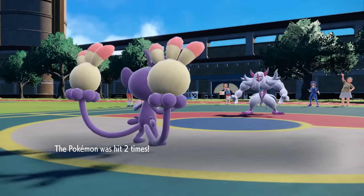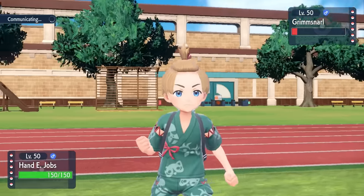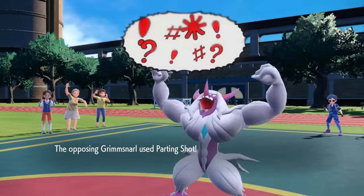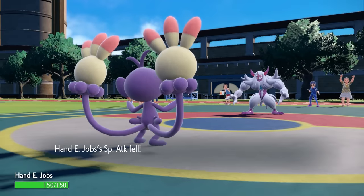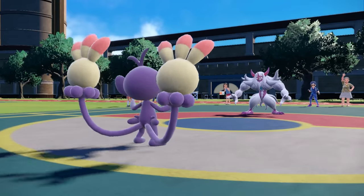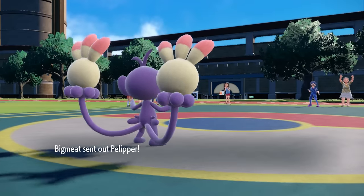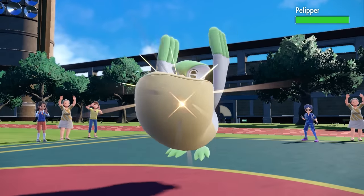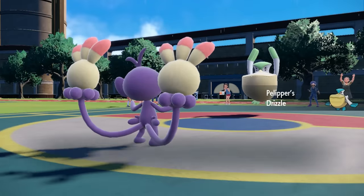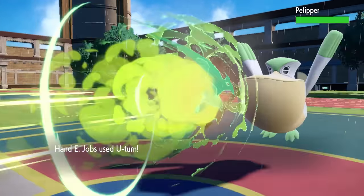I feel like they're probably going to go for Parting Shot, so I go for the U-Turn. With Prankster, of course, they always go first on non-attacking moves. They go for Parting Shot and it allows me to get a nice pivot on whatever they decide to bring in. The slow pivot works out in our favor and they go into Pelipper — Pelipper comes in, they've got Light Screen, they've got Reflect, and they're ready to get some Drizzle action.